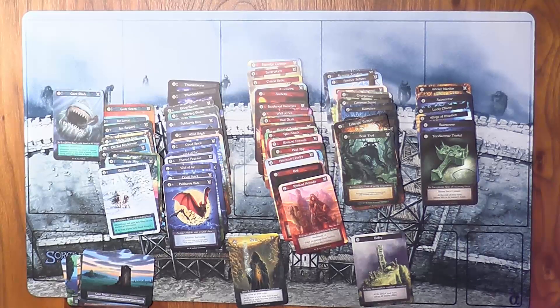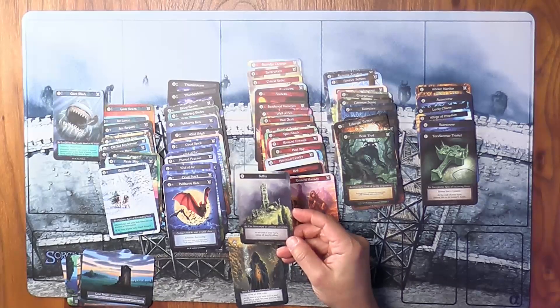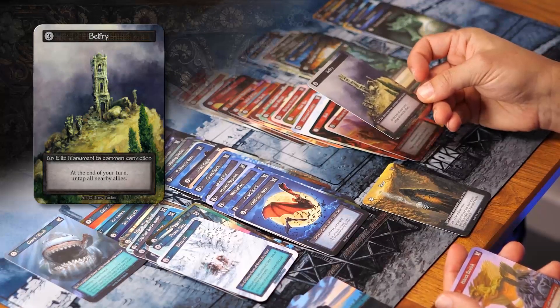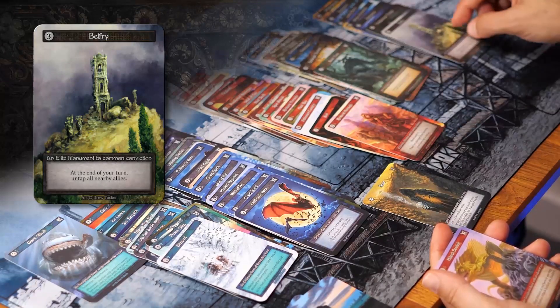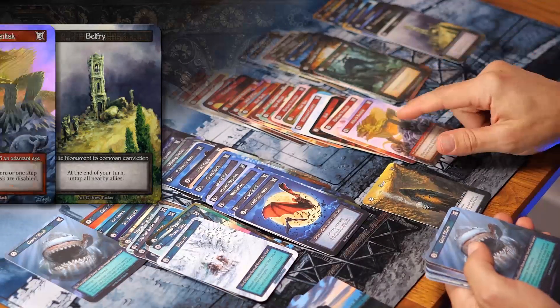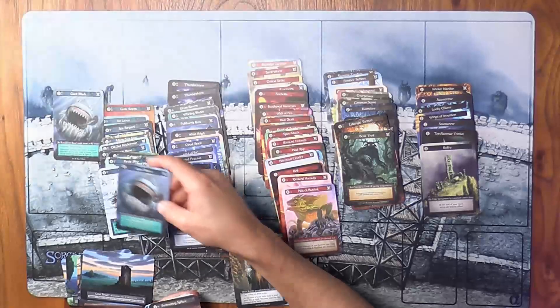This is my sixth booster and I'm feeling pretty excited about what I have here. I didn't call out the Belfry earlier — it's another elite I got. It costs three mana and it's a monument, which means you play it onto one of your sites and it doesn't move. At the end of your turn, untap all nearby allies. So if I have a big unit like the Great Old One, I can attack with it and at the end of my turn it's going to untap. I also just opened a Helic Basilisk that disables nearby units, and a second Giant Shark.